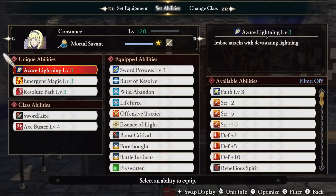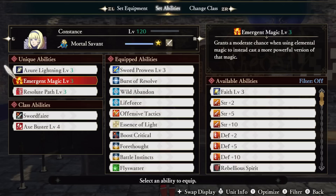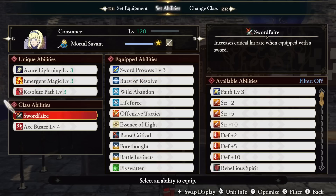Our second unique is Emergent Magic. This grants a moderate chance when using elemental magic to instead cast a more powerful version of that magic. This ability is really cool, but it does the same thing our Essence of Lightning does — it just doesn't work half the time. So we're actually not going to be able to make use of this unique ability. Resolute Path reduces damage received from enemies by 50% when ordered to seize. Sword Fair increases our crit hit chance even more, stacking with our Blood Gain.